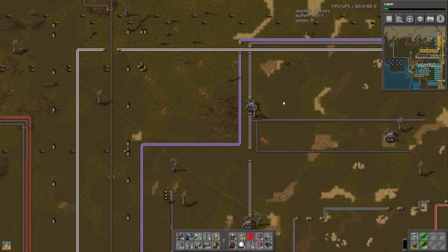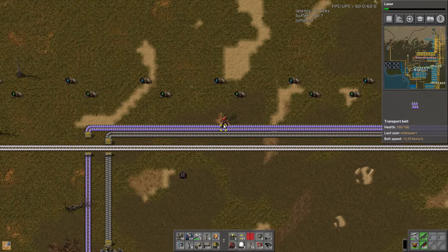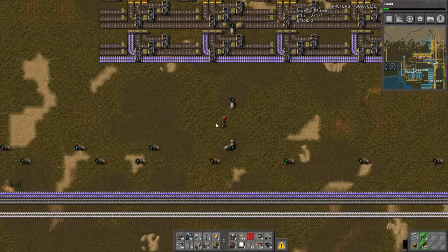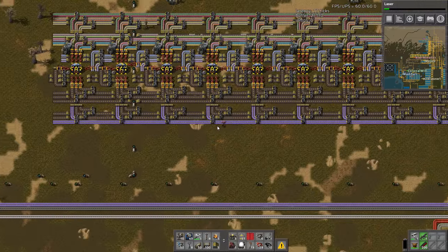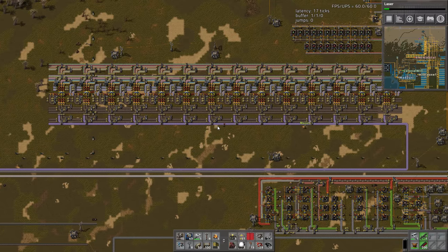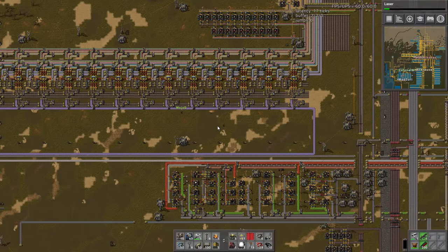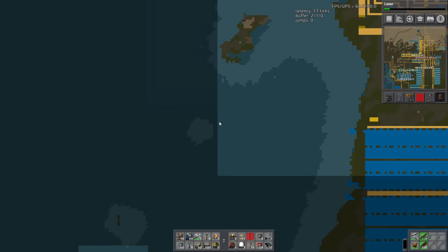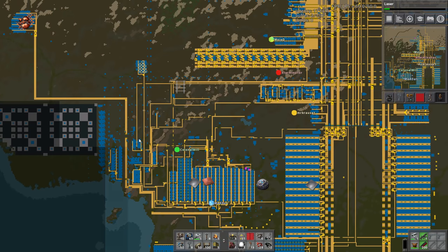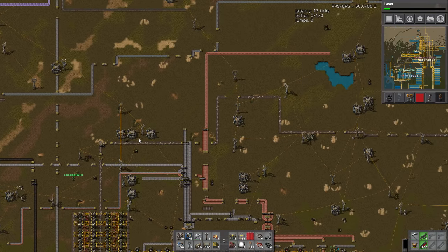Hello, we're back — another episode of 'What happened while I was gone.' I got the steel build sort of up and running for the main base. We started placing some solar over on the left of the base. The original base is pretty much a dead carcass now — it just needs to be cleaned out and removed.